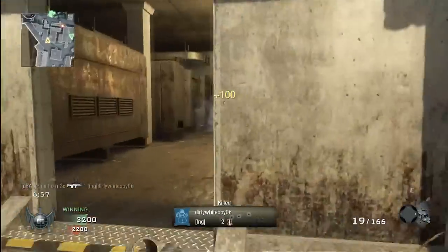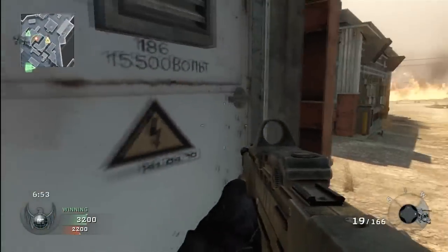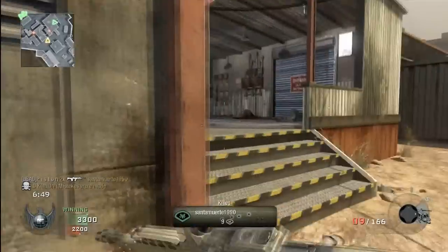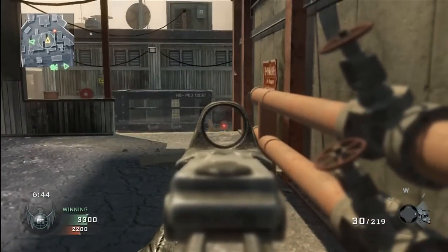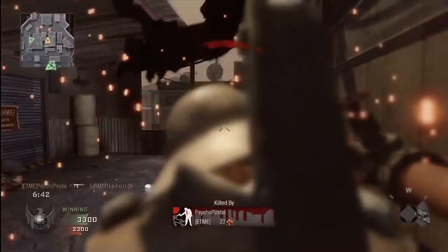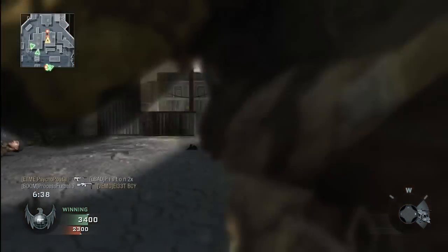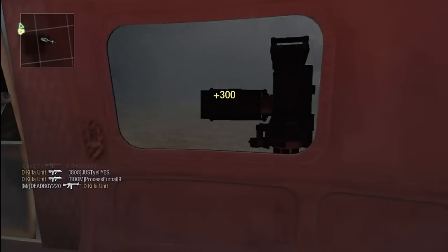Coming up here in a second is gonna give you a perfect example of it. I'm sitting there knowing a guy's gonna be coming around the corner, with my sight aimed out waiting for him. And since this is theater mode, it's not gonna show you exactly what happened in the game, but at least what happened on my screen — it's gonna show me just sitting there waiting for like a second. My reaction time is not that slow. I've been playing Call of Duty for a while and somehow that guy outgunned me. But whatever, I'll have to deal with it.